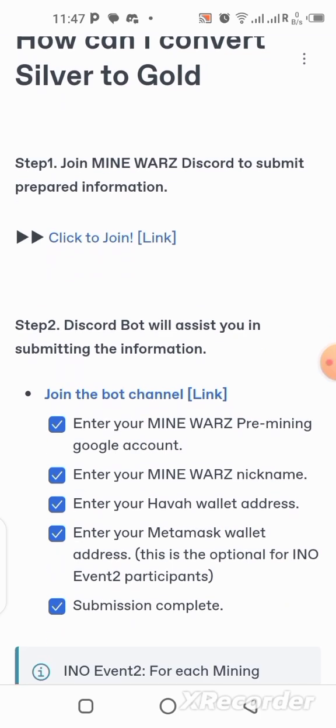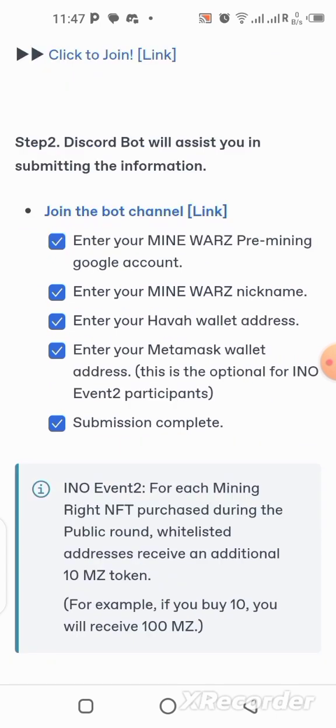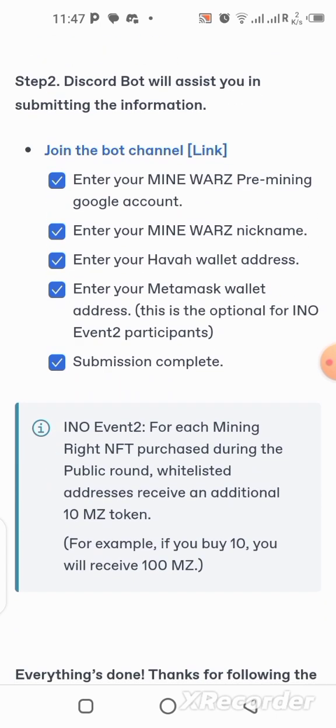The first step says you should join their Discord server. You need to join Discord — if you do not have it, you should, especially if you're into crypto, because there are lots of projects on Discord and that's where most of them are really active. Download the Discord application on your mobile phone; the link is in the description if you don't have it yet.